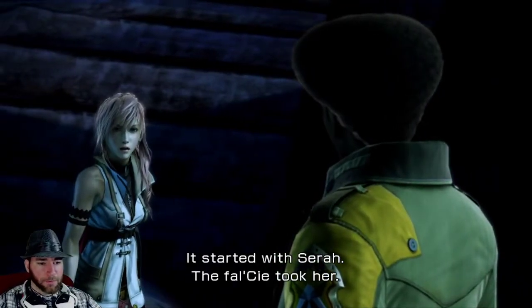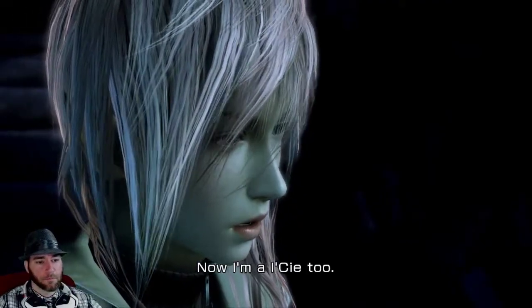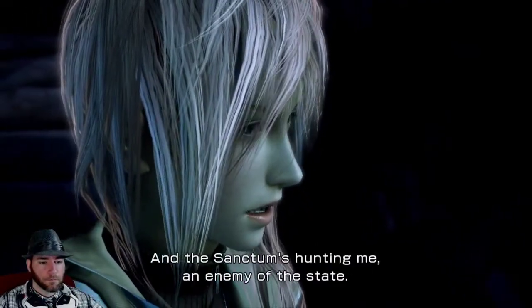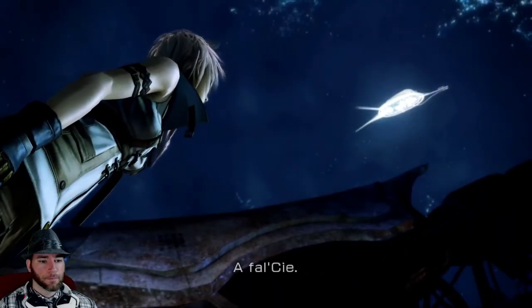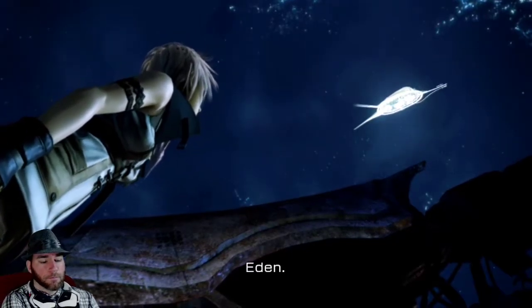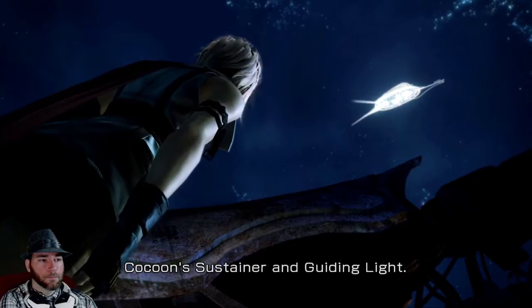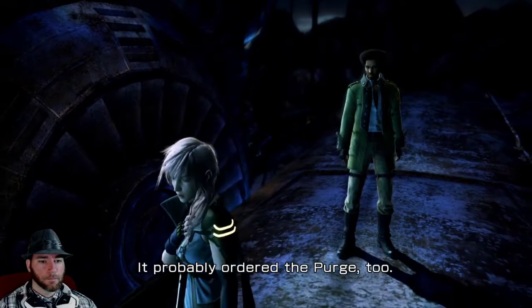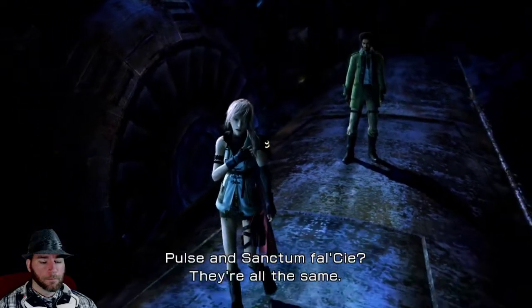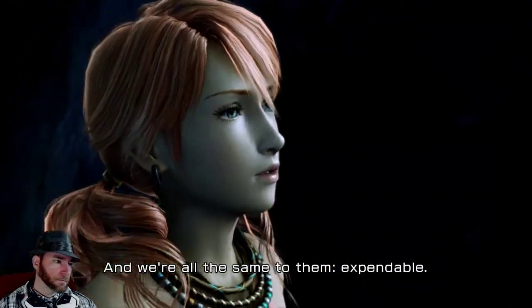Started with Sarah. Falci took her. Now I'm l'Cie too. And the Sanctum's hunting me — an enemy of the state. But who's pulling their strings? A Falci. Eden — Cocoon's sustainer and guiding light. It probably ordered the purge too. Pulse and Sanctum Falci — they're all the same. And we are all the same to them.